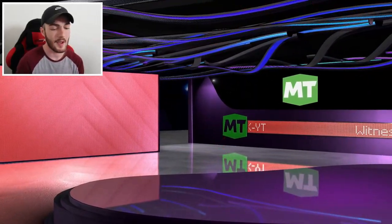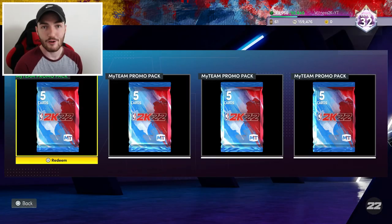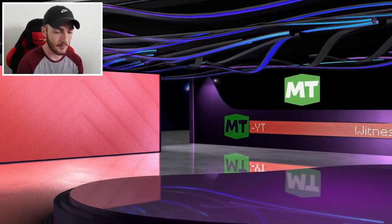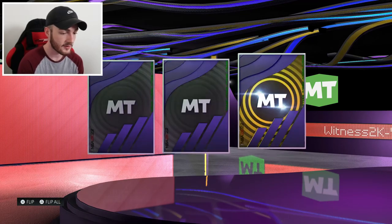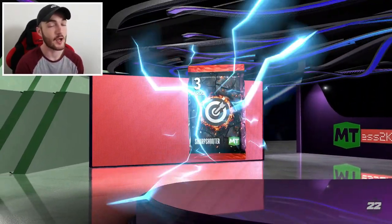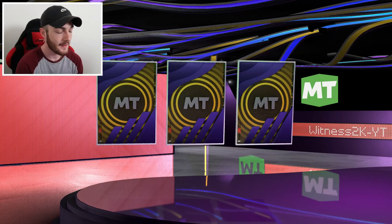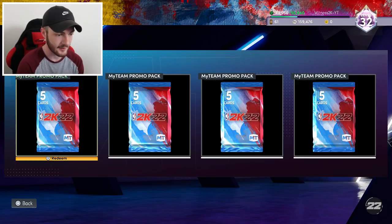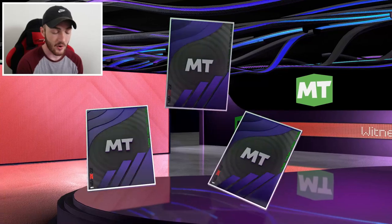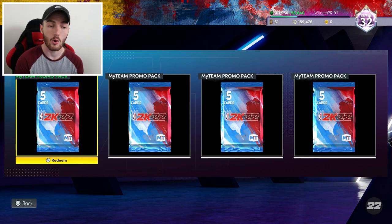So far so good with this pack, but I'd like to get an insane pool — I understand the rarity though. Got a couple more takeover packs — can we get a hall of fame badge or another diamond pool? Another diamond shoe boost would be dope. I've got two sharpshooting ones right here. One more pack for the sharp shooter — come on, show me gold, show me diamond. Too tough, but we did get a gold three-pointer which will sell for a few thousand MT.